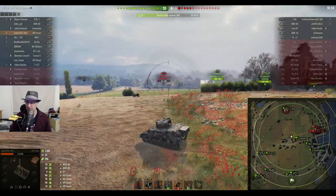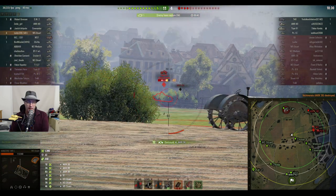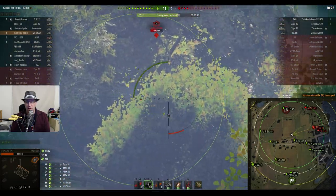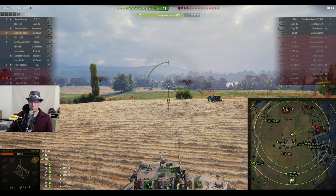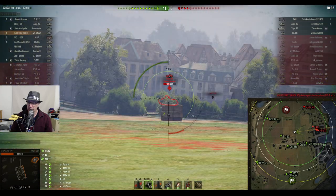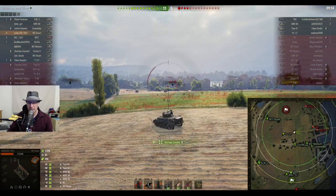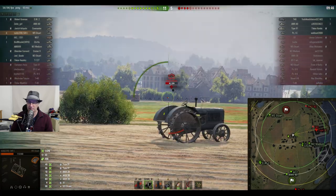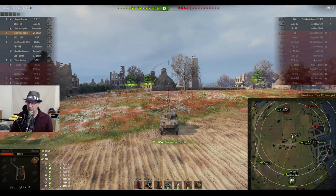Three kills for Toddy, ten to four on the score. Fifty seconds left on the cap and the BT-7 looks like it's going for the cap. Then the AMX 38 - Toddy finally gets his man, bringing his kill count up to four with the score eleven to four. Forty seconds left on that cap. The AMX 40 looks like he's going to try to get some resets. The AMX 40 kills the BT-7, and Toddy goes unspotted. Four kills, 1476 damage. He then finds the Type 91 and gets his fifth kill - another bot taken out.